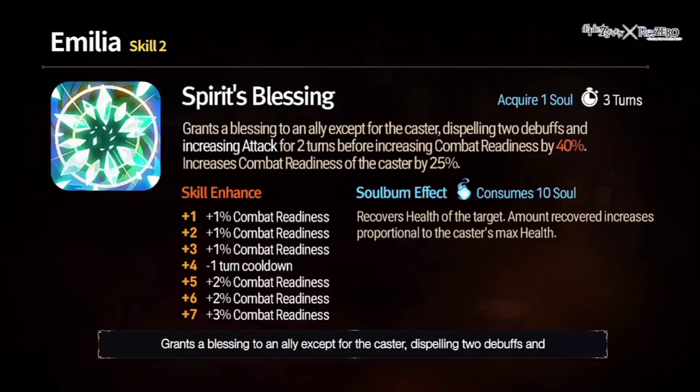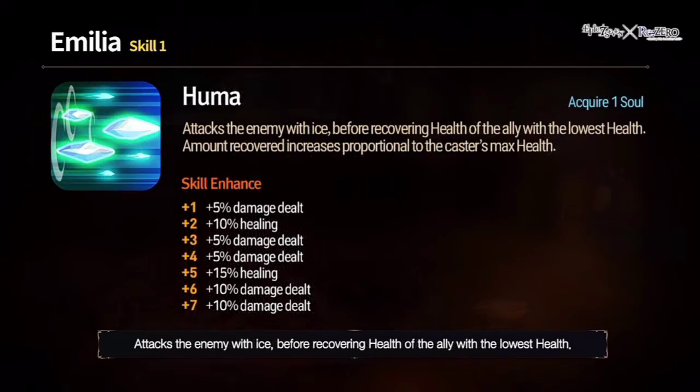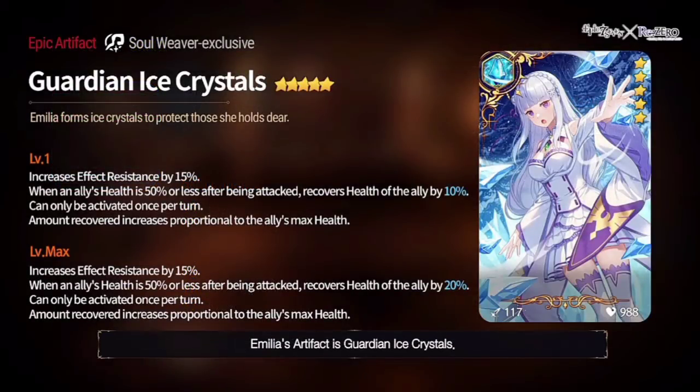Skill 2: dispel two debuffs from an ally, give attack buff for two turns, boost combat readiness by 50% to the ally and 25% for herself. Soul burn will recover the health of the target scaling off her max health — insane skill on a two-turn cooldown. Skill 1: single target attack which recovers the health of the ally on your team with the lowest health, scaling off the caster's maximum health — pretty solid.